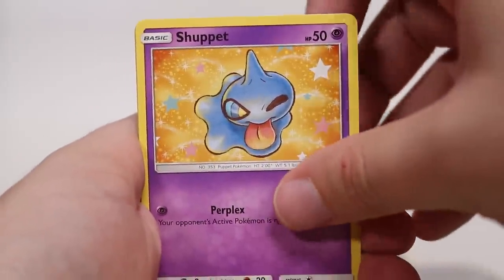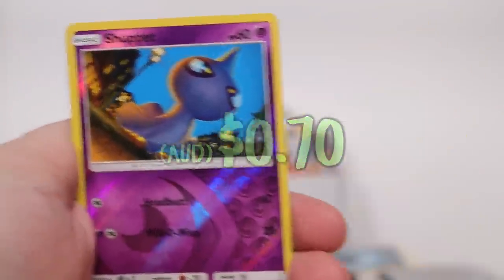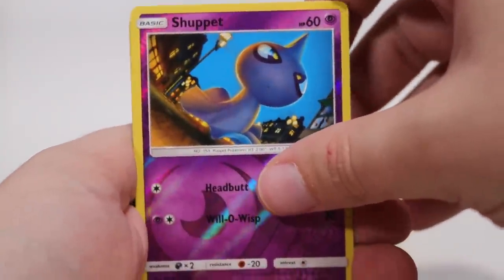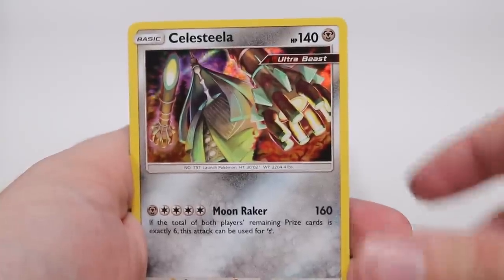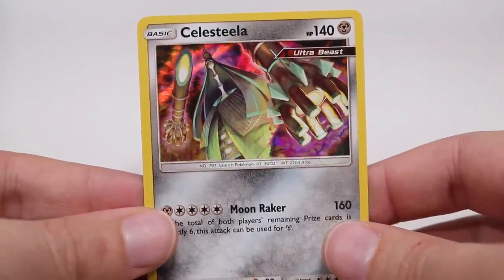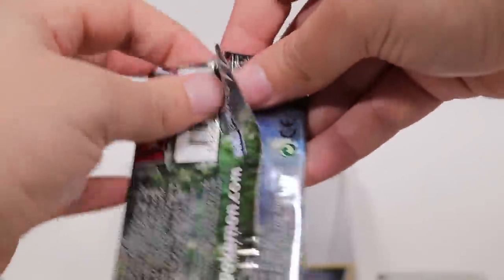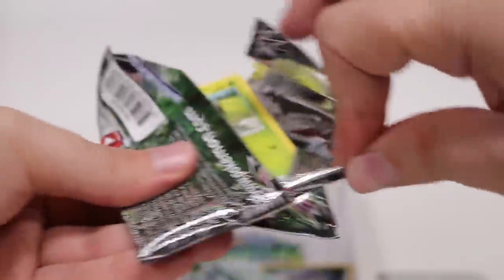Beldum in the tree. Shuppet. Seriously? Two Shuppets in this set? I don't know why they do it sometimes — that's the reverse. And on the very end... another holo! Celesteela! Ultra Beast holo! Another one! Give me more!